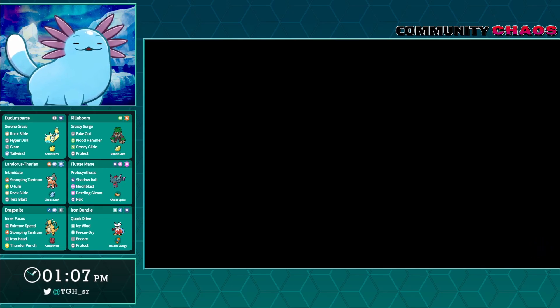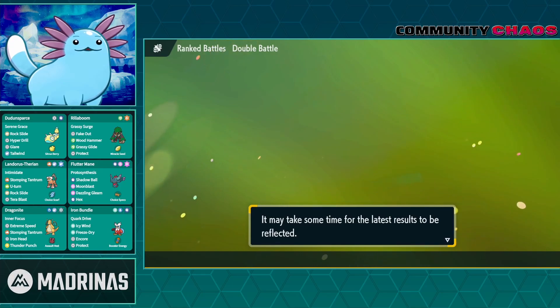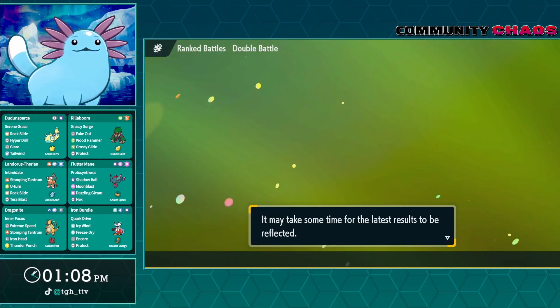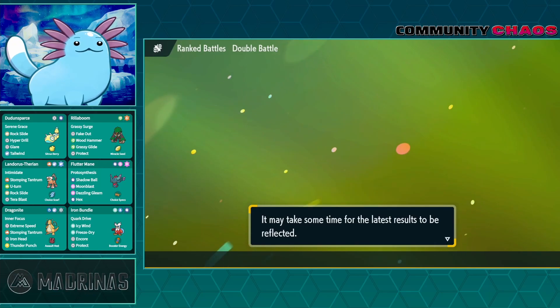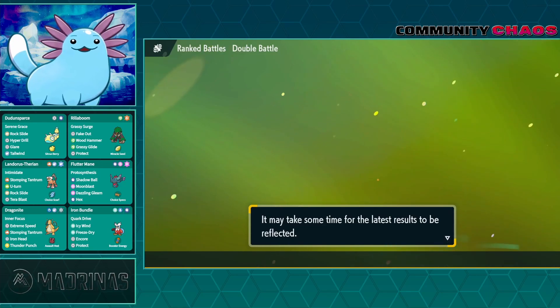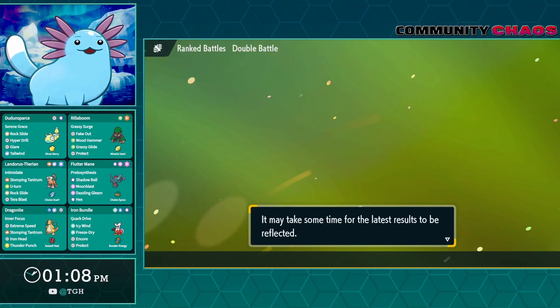It is very tough to play with Dunsparce. It's great for spreading status, but it just feels too slow. We only had a couple of instances where we were able to flinch things. We were able to paralyze a lot of things, but it didn't really help. Like, we paralyzed the Rillaboom, but the Pokemon we really needed to paralyze we were never really able to. The Gouging Fire is the biggest example — I really needed to hit that thing and just didn't have anything that could.